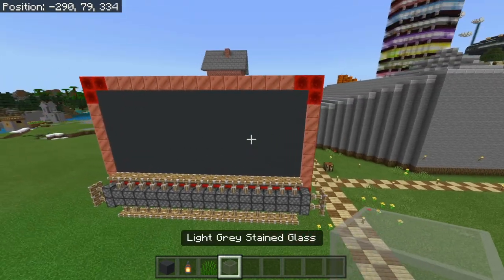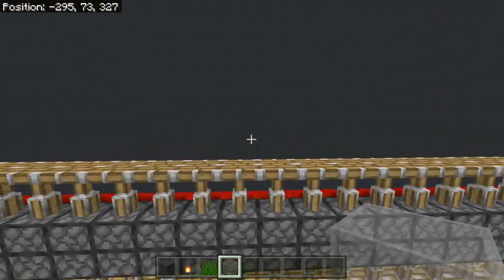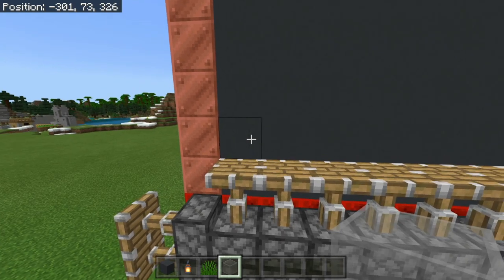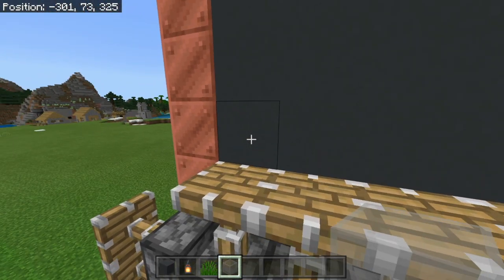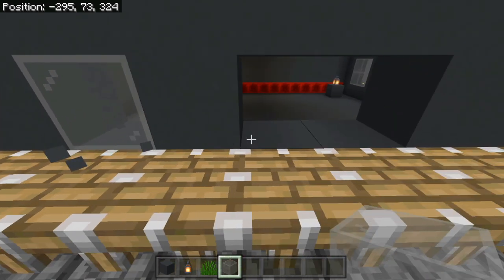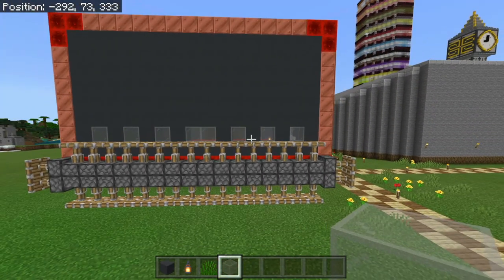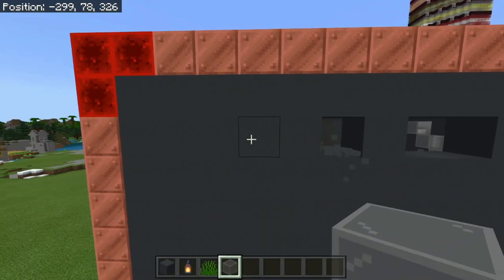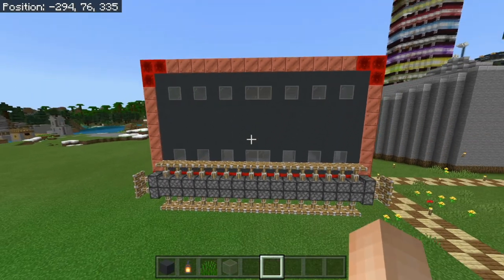Grab out your light gray stained glass blocks. Find the exact middle of the side wall — it's directly above where the pistons extend, one block gap from the wall. The window pattern is: singular window, gap, singular window, gap, singular window, gap, then a double window in the center. Copy that same pattern on the row above with a one-block gap between the two rows. Do the same on the opposite side wall.